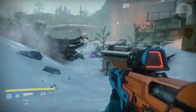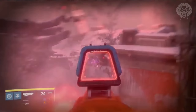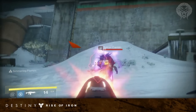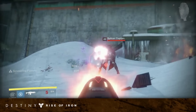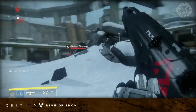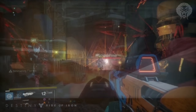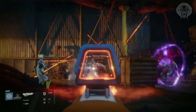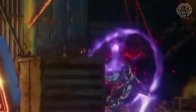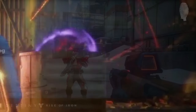Moving up to the Servitors - these guys now shoot projectiles of three solar bursts in a row. They used to just shoot one blast which did void damage, but now they shoot tracking projectiles of solar, three in a row. Moving to the top of the hierarchy, we have the Captain - the most powerful enemy seen so far. This Captain appears to have his shrapnel launcher still, but it now does solar. Inside the rocket yard there was a strange red mist emitting from the top of his head.